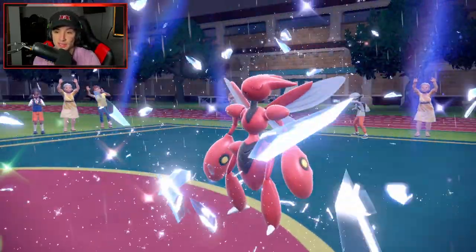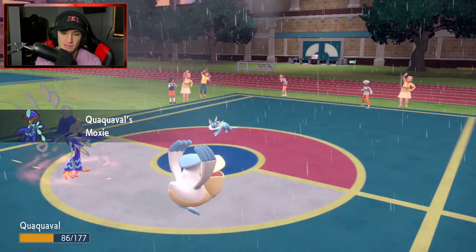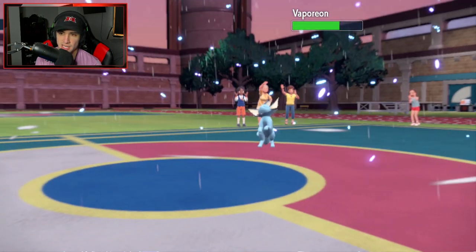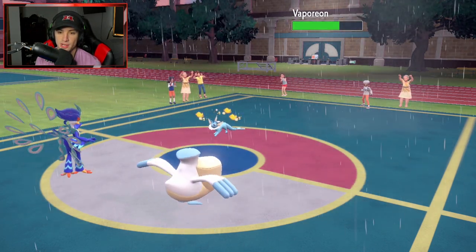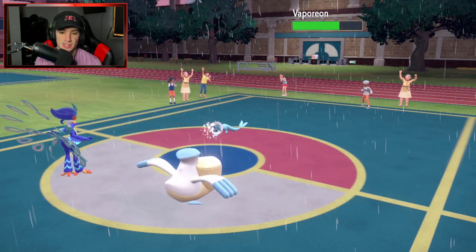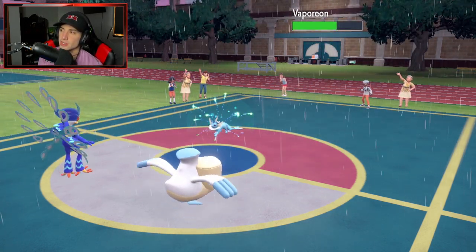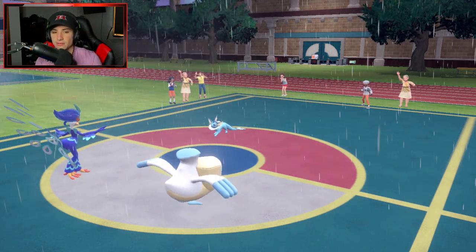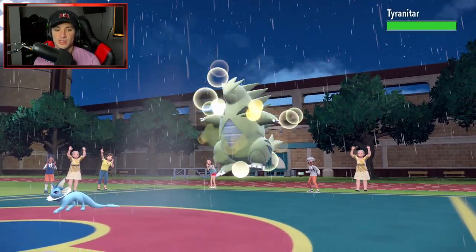Good thing I swapped to Aqua Jet because I was going to Close Combat Vaporeon and Hydro Pump Scizor, but this worked out perfectly. Hurricane comes out, chipping up damage - and we get Confusion on Vaporeon! Love it when we get the ducks. Vaporeon hits itself in confusion. I actually really like that they lowered the damage of hitting yourself in confusion - losing the turn is already the big threat. Tyranitar is going to come in, probably Terastallize.